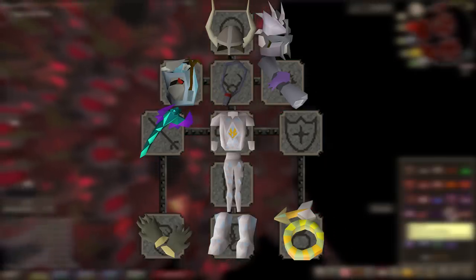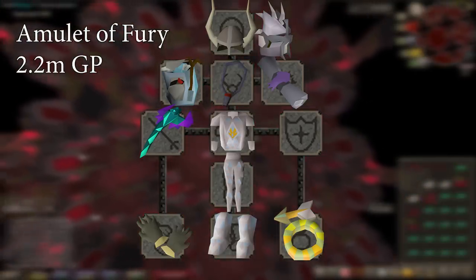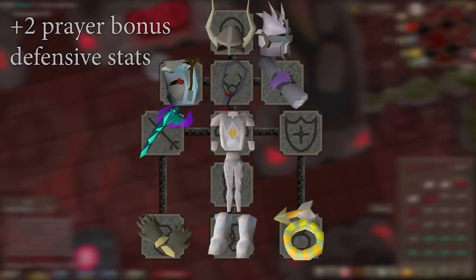Next I would grab a Fury. Surprisingly I'm saving it for last, because it technically isn't a DPS upgrade, but it does give plus 2 prayer bonus and some defensive stats. This is a great hybrid amulet, so I might grab it earlier in the account if I was working on a melee setup as well.